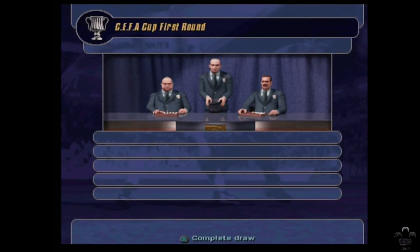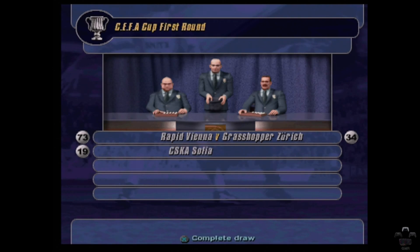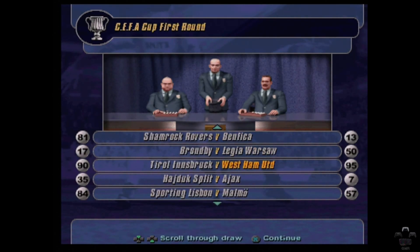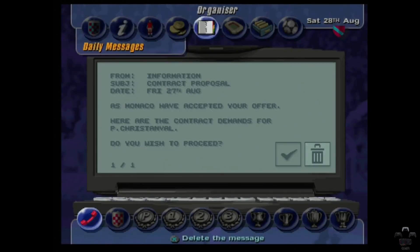Oh hello — the CEFA Cup first round. Isn't that the UEFA Cup? I can't not watch these. Number 73 — Rapid Vienna. I don't even know if we're even in this, but I'm pretty sure draws only happen for teams that are in these tournaments. Number 19, CSK — going to skip them. So we were in the draw. We've been drawn against Tyrell Innsbruck. We'll definitely watch the league cup and then the FA Cup draws. I didn't know we were even in there — I'm pretty sure that was the UEFA Cup, which is now obviously the Europa League.